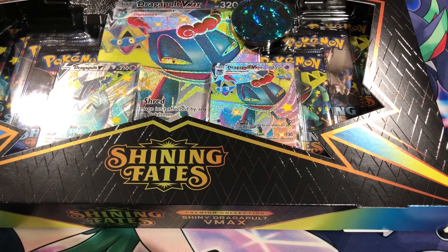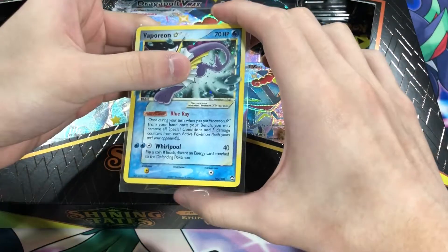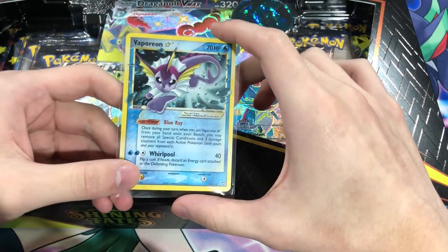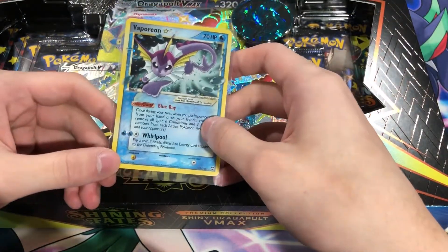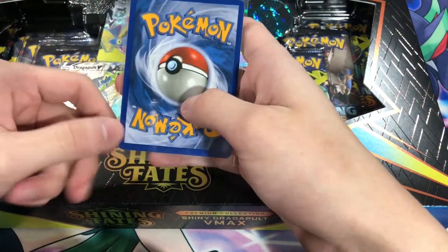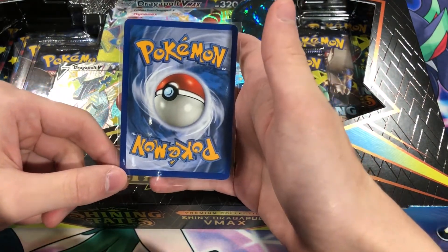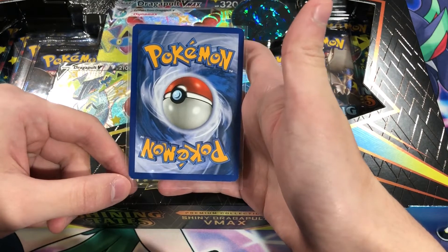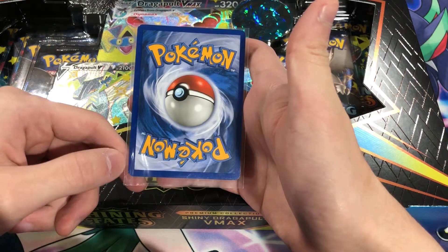I might be doing a 'guess the grade' soon — I'll be sending in some of my own cards to CGC. For example, I will be sending in this sweet bad boy we pulled from a past video. This was a huge surprise to me, so it's definitely not mint, it's near mint if you take a closer look at it. Still very good — cards like these are hard to come by. I think if I send this to PSA, I maybe get a PSA 8, a generous 9 if you're being generous.